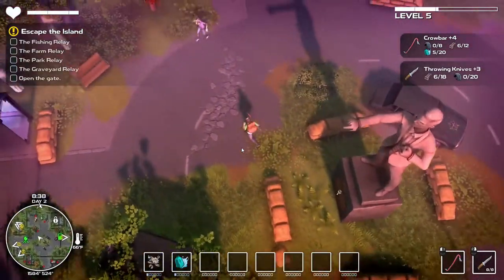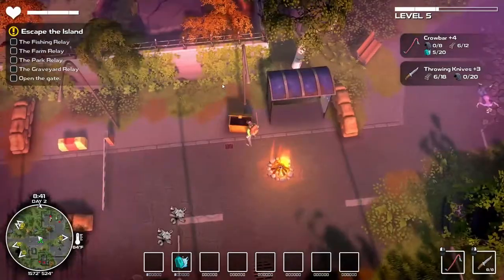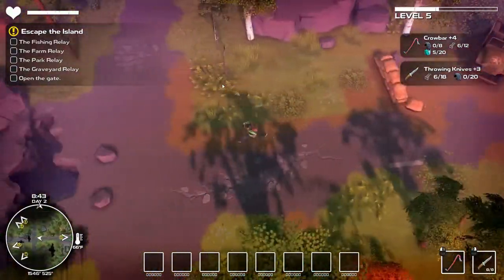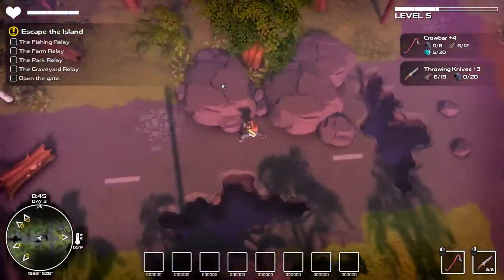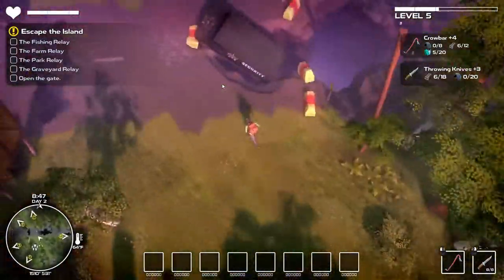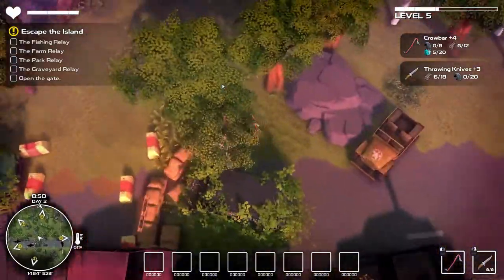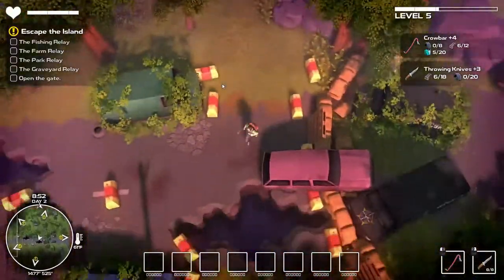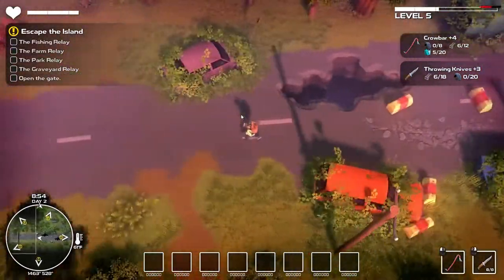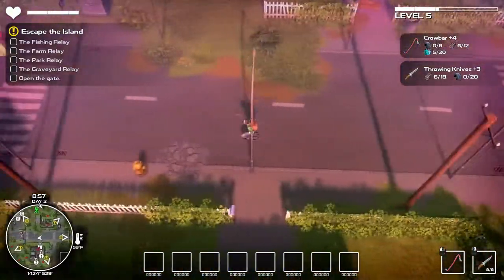We're going to run back to get rid of some of these guys and head back to that first town. If we just follow the road, we'll be fine. We'll follow the road down yonder. See here — tires — and this is what I said you're gonna need a machete for, but it's going to tell you it's not the right tool.